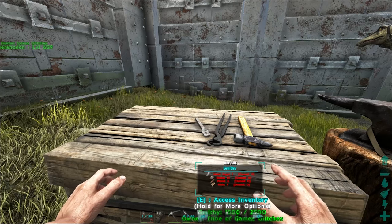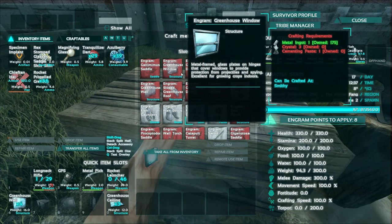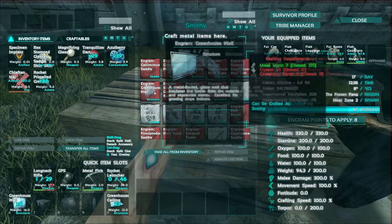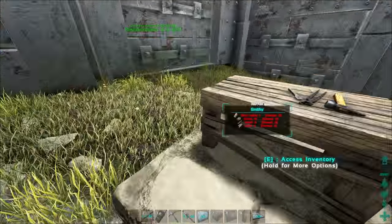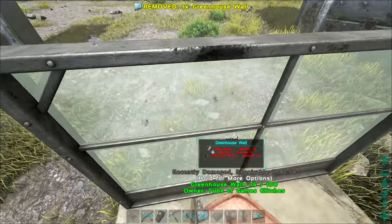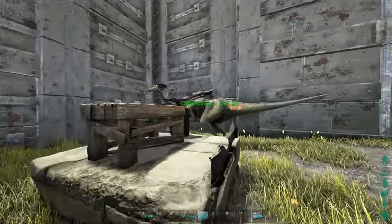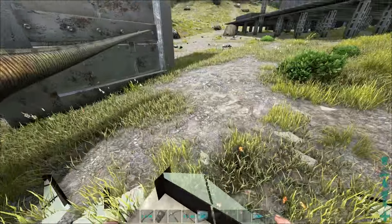To build the greenhouse parts you would first need to obtain yourself a smithy. Once you have the smithy, it's actually quite inexpensive to build greenhouse parts. They don't have a lot of HP — they only have 100 HP and can be easily broken by simply punching them. So make sure that you protect your greenhouse quite well, otherwise any troll or a newbie can just run up and break it to smithereens in a matter of seconds.